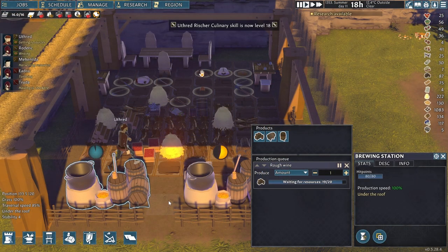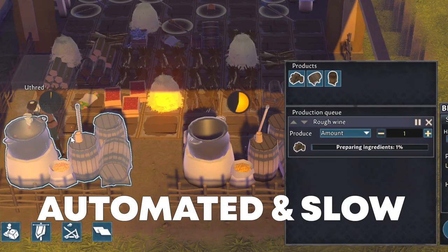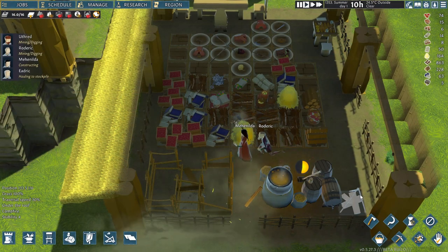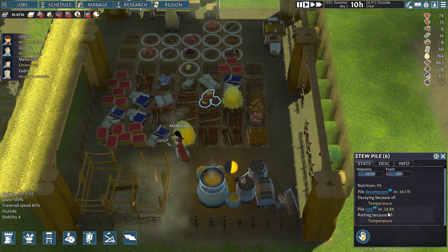Once the villager has added the required resources in the brewing station, the rest of the process is automated and painfully slow. This is why I would advise adding a second brewing station as soon as you have enough villagers for resource collection.